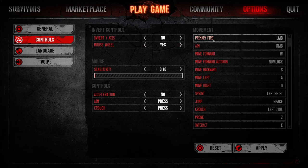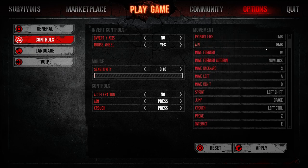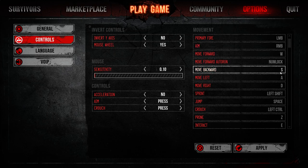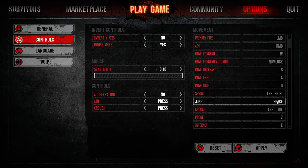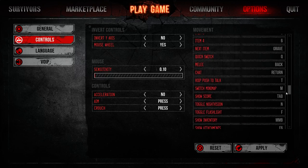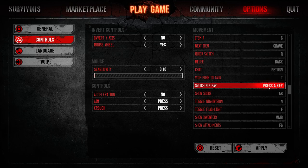Moving on, we've got controls. If you want to change anything with your sensitivity, I personally like an ultra low sensitivity as well as no mouse acceleration. Then you'll come over to movement and rebind any keys accordingly. If you've played any other shooters, you'll be very familiar: primary fire is left mouse button, aim or iron sight is right mouse button, move forward is W, backward is S, left is A, right is D, sprint is shift, jump is space, crouch is control, prone is Z, and E for interact — a very standard FPS bind layout. Auto run is the numlock key. You can rebind any of these by clicking on it, pressing whichever key you'd like, and voila. Once you're done, just hit apply and confirm.